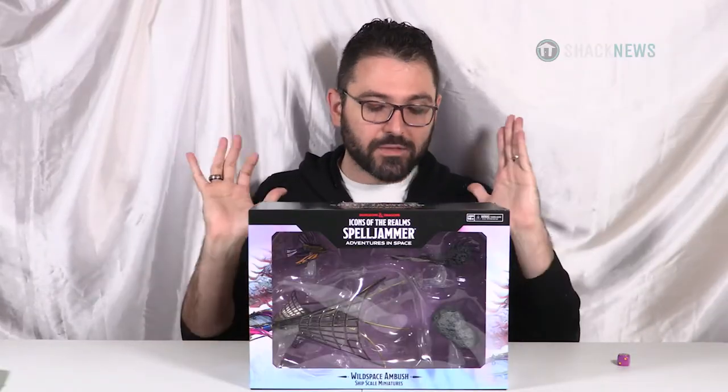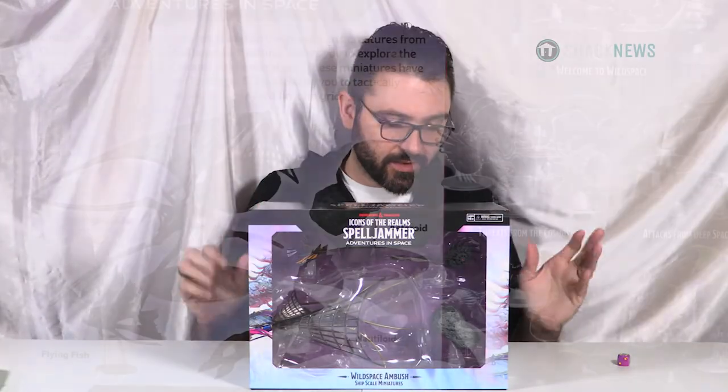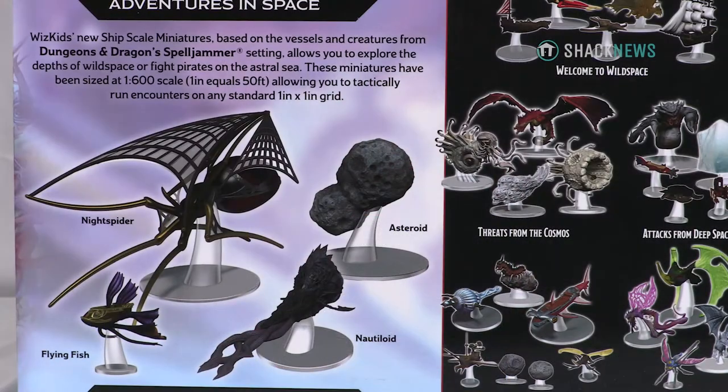Now we have the Wild Space Ambush set. This includes the Night Spider Ship, the Flying Fish Ship, a Nautiloid, and another asteroid. Let's open this one up.